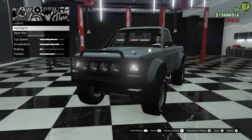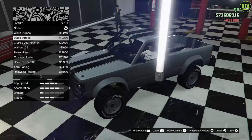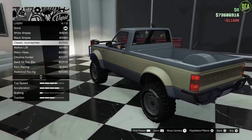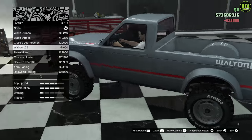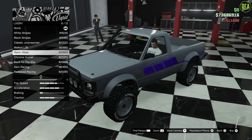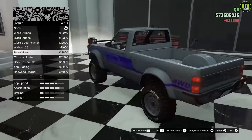Lights — we'll leave them stock. Liveries — you got white stripes that go into the bed too, that's interesting. Black stripes. Classic journeyman — kind of a cream. Walton L35 — that's a nice livery, I like this one. With a primary black it will look great with that red trim. Retro vibes, definitely — with the four wheel drive on the side and everything.